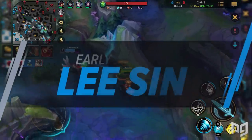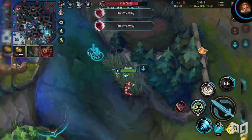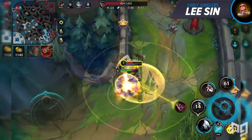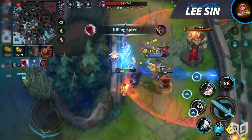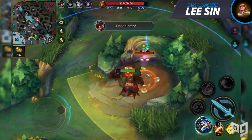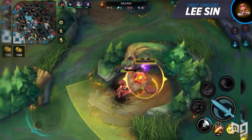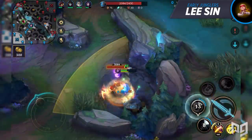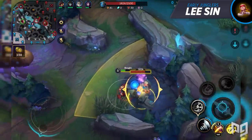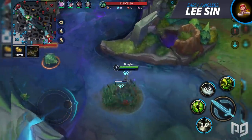Lee Sin has almost undisputed strength in the early game. The very first thing he does is run to the enemy blue buff and place a ward there, then return to his own red buff to start. He'll clear red buff and chickens, wait for passive growth experience to grant him level 3, and then wait patiently near the enemy blue buff until the enemy jungler arrives. If you don't realize he's there, you're going to die.